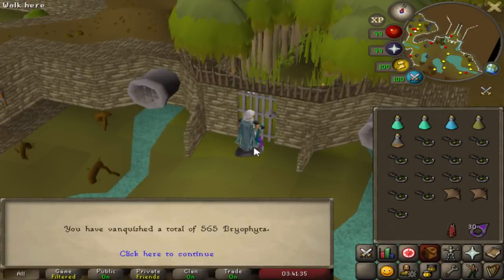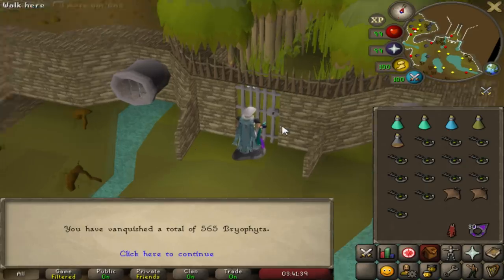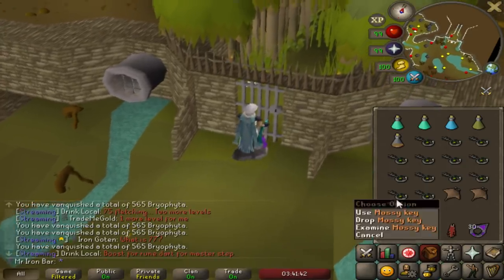Today's a big day, potentially. 565. I have 28 keys, so that will get me really close to 600. We will have cleared the 5x rate.